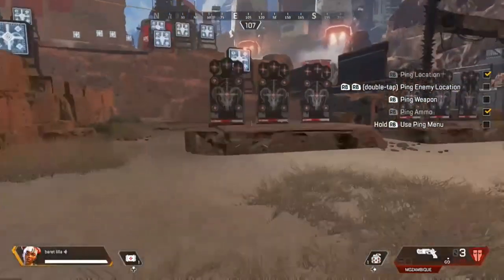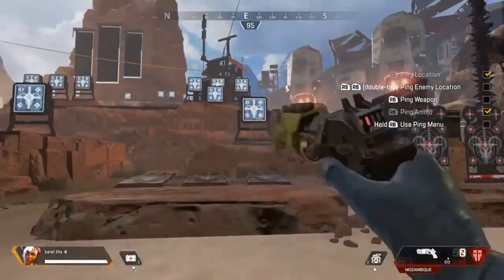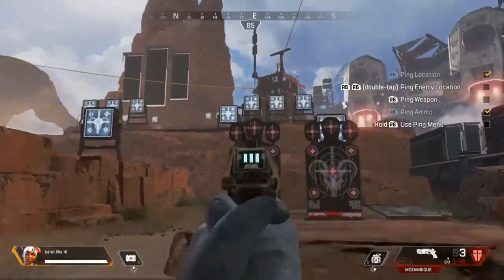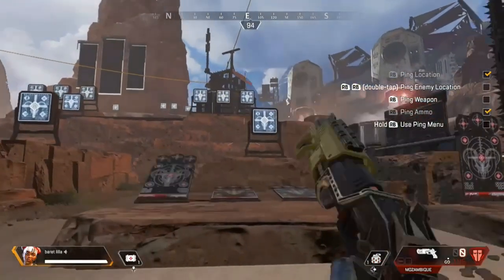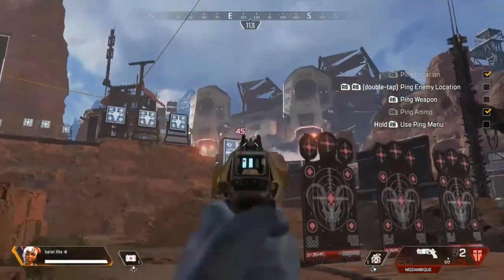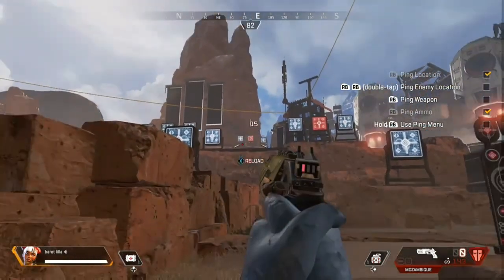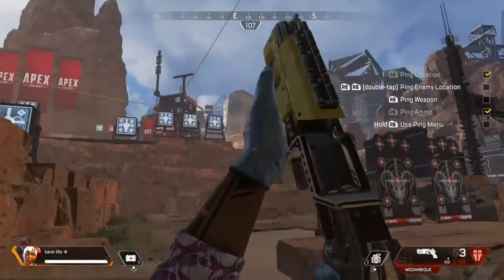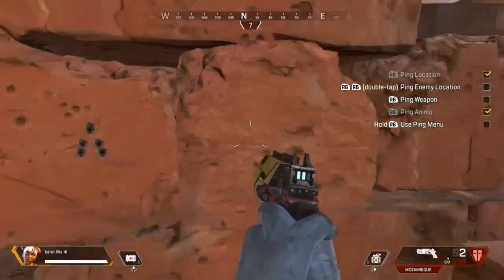First up we're doing shotguns. I've got the Mozambique here, which is our first shotgun. Body shots are going to be hitting for 45 damage, headshots for 66 damage, and a full mag with three shots all hitting the body is going to be 135 damage. The range for this is mainly close to mid — you can fire farther, but I'd recommend the closer ranges. Shotguns have a pattern, and the Mozambique's is that triangle kind of shape with three dots.